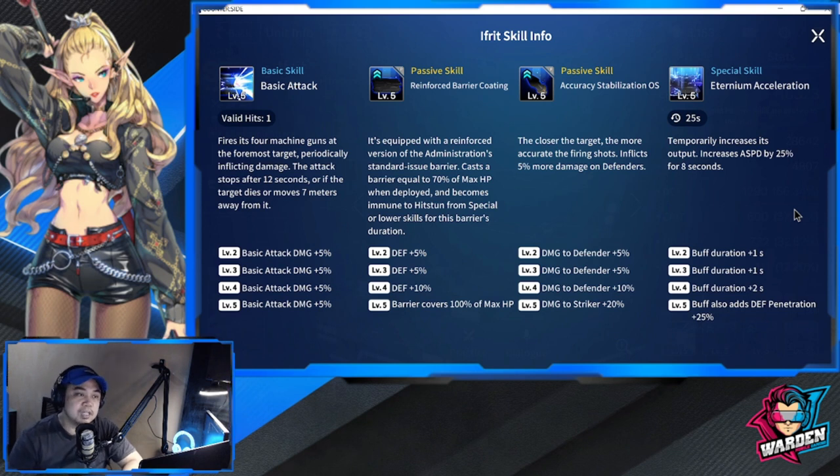His first passive is Reinforced Barrier Coating — this is what makes him tanky. He's equipped with the reinforced administration-standard-issued barrier, casting a barrier equal to 70 percent of max HP. When deployed, he becomes immune to hit stun from special or lower skills for the barrier's duration. At levels two through four, an additional 20 percent defense is added, which is great since he already has high defense.